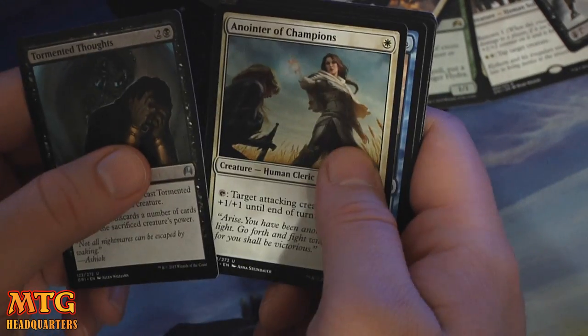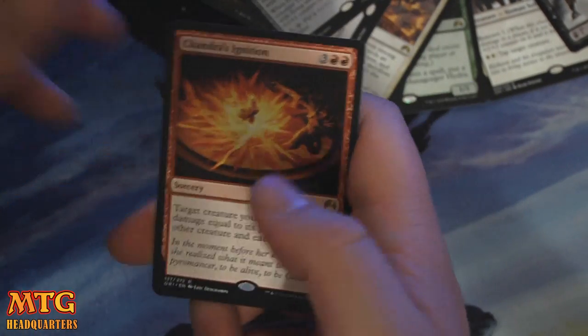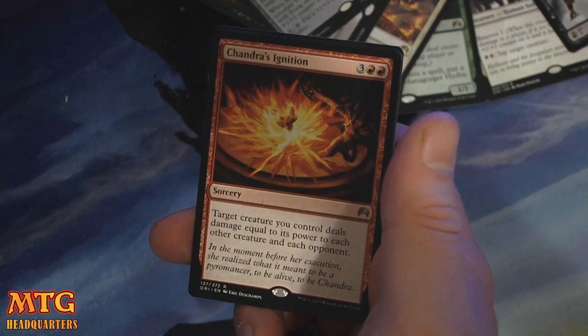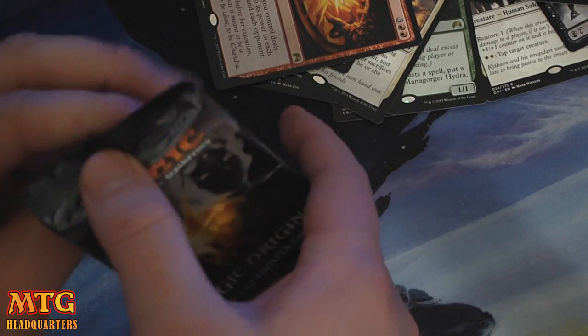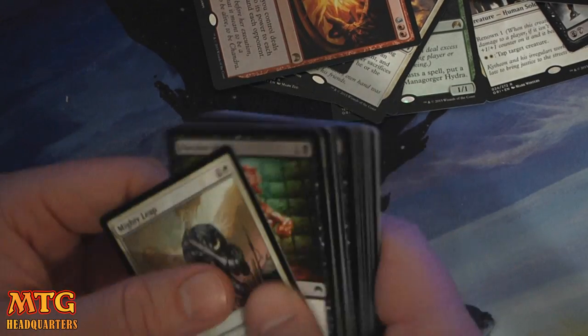Tormented Thoughts. Anointer of Champions. Anchor to the Aether. And we have Chandra's Ignition — very good. Three and two red. Target creature you control deals damage equal to its power to each other creature and each opponent. Very strong ability. Will it see standard play? Probably not. But in casual EDH, maybe. Limited, obviously, is very good.